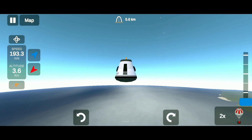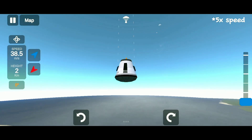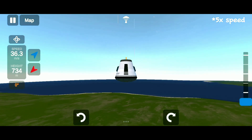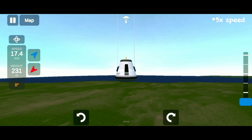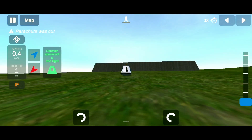As soon as your altitude becomes less than three kilometers, you can deploy parachutes. Then when the rocket touches the ground, you can recover your rocket.